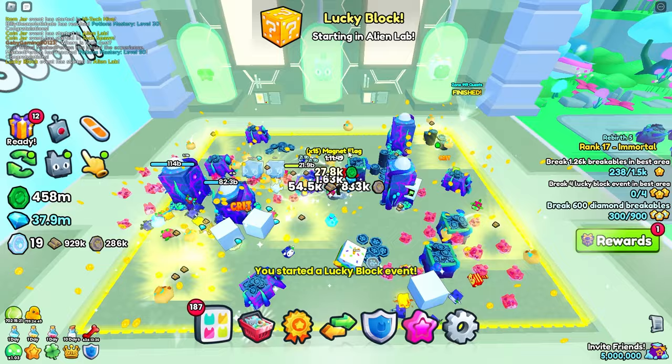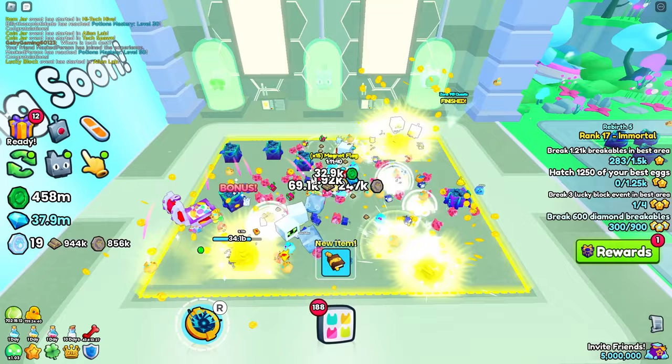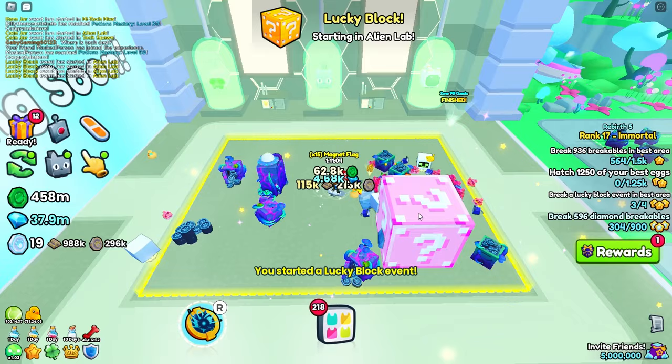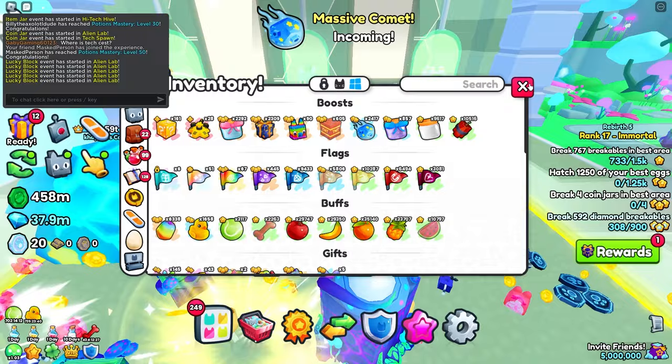Now for the lucky blocks — what you want to do is use these lucky block events. Every time you break the main big pink one, it gives you one to the counter. I just need to break all the rest of these, so I'm going to spawn another one in. I've just spawned in the last lucky block — another quest complete. I don't know why I'm lagging right now. There's no way we didn't get it because I lagged out — that is so unfortunate. Let's go ahead and spawn one more in. Hopefully we don't lag out this time. And there you go, another quest complete just like that.